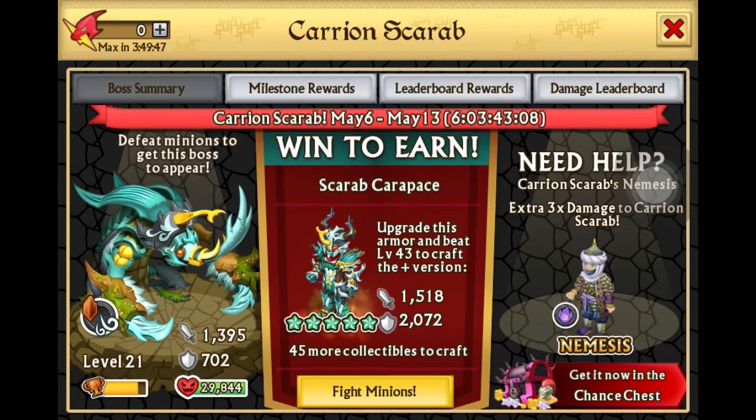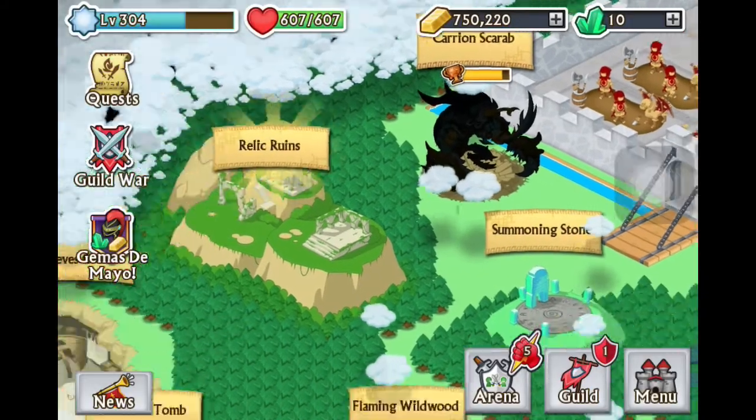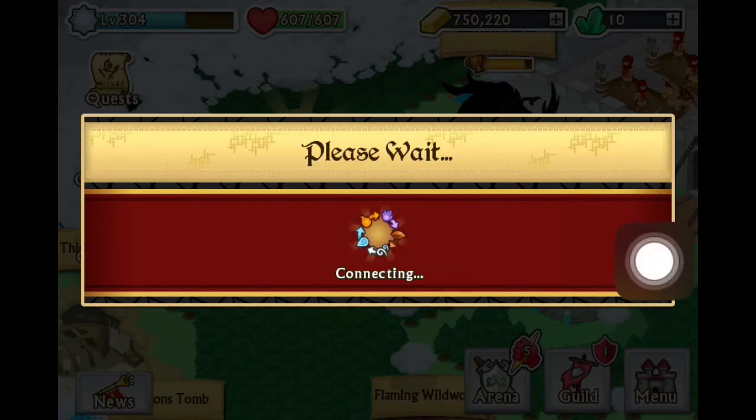We're going to take a look at the epic boss. The armor looks really cool — you can craft it — and the epic boss itself looks really cool as well. It looks kind of like a scorpion and a crab or something. We currently have level 21, which is really cool as well.